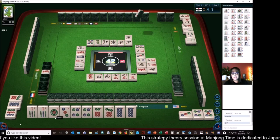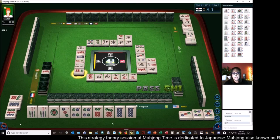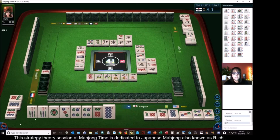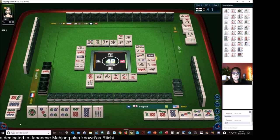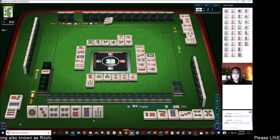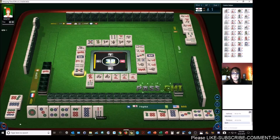We're going to go for a full flush because I made an error. Six dots. For some reason I thought that was a two and I was going to do a one, two, three Chi. So let's go for a Chinitsu full flush to recover. Four bamboos — we're one away now from ready on full flush.